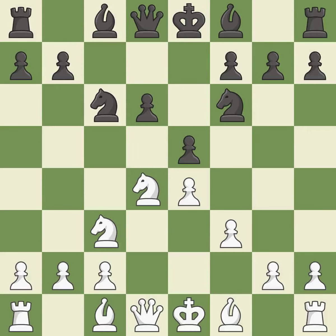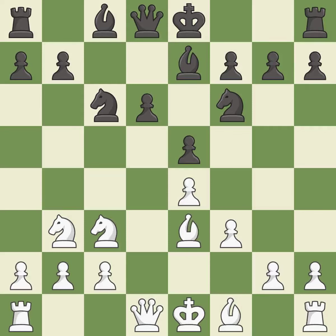The opposing knight is kicked by a pawn and must now move or be captured. The knight moves to safety. This activates a bishop by developing it off its starting square, and another bishop is developed off its starting square, getting it into the action.